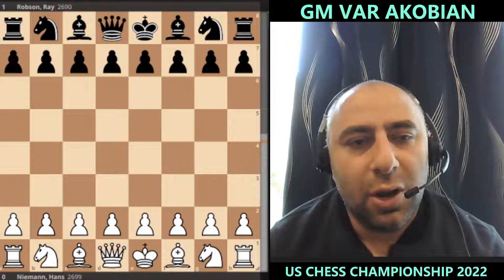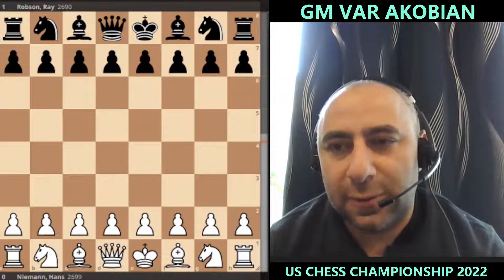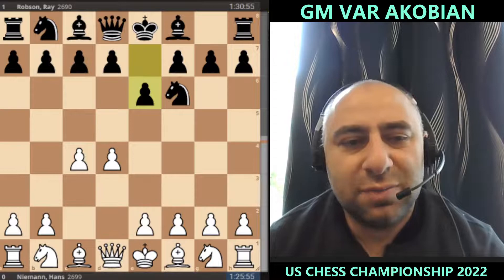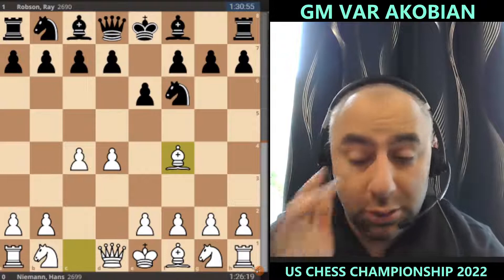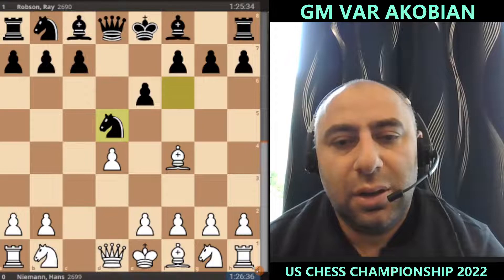The highlight game is Hans Niemann playing with the white pieces against Ray Robson. The opening goes d4, knight f6, c4, e6, and Hans immediately tries to experiment with the move bishop f4. After bishop g3, we reach a critical position.